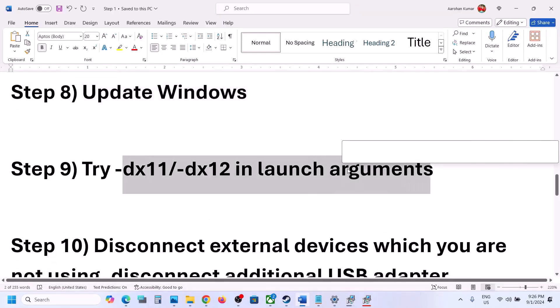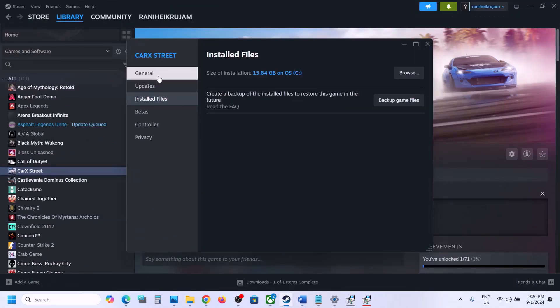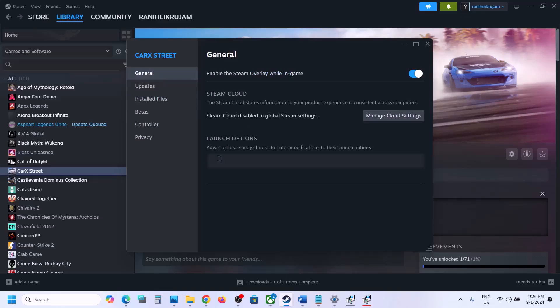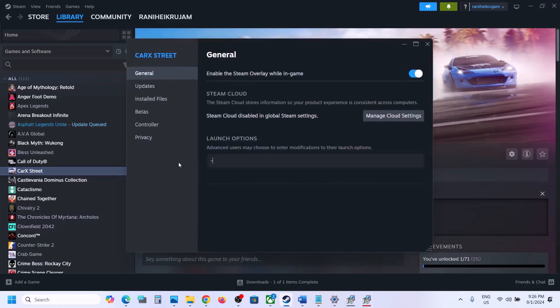The next step is to try DX11 or DX12 in the launch options. Right-click on the game, select Properties, go to the General tab, and in the Launch Options field type '-dx11.' Launch the game and check. If that does not work, go back to Properties and type '-dx12,' then launch the game and check. If still not working, remove the launch option and follow the next step.